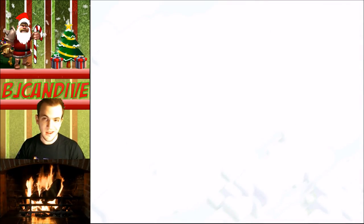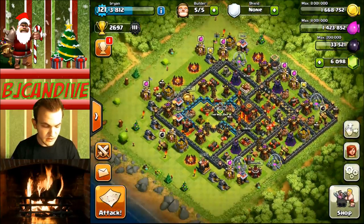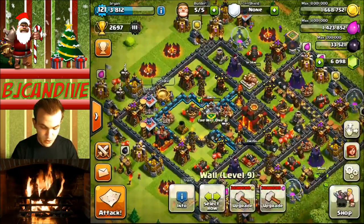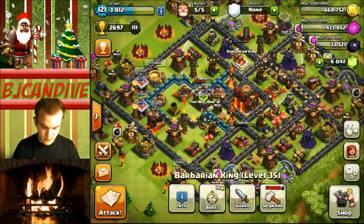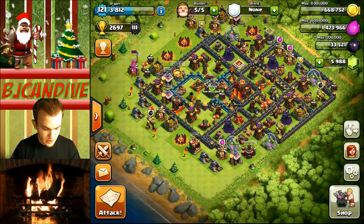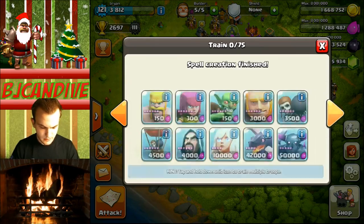The reason I ended it there is because if I don't have any golems, the rest of my troops are just going to get one-shotted. It's very unlikely for me to get a three star there, so I'll save gems or time — if you don't have gems — in order to go ahead and heal up your heroes. That was worth it. We are going to pass 2700, which is good.